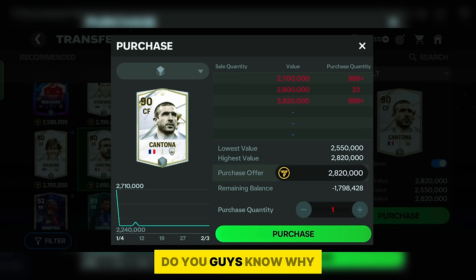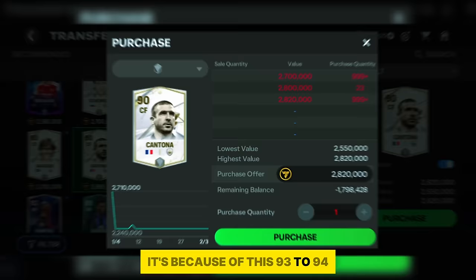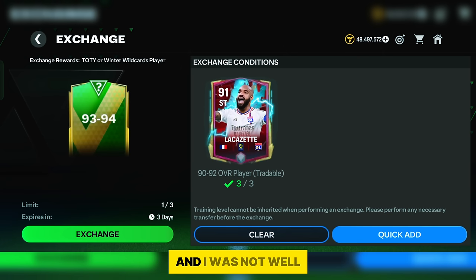Do you know why his price rose? It's because many people want to buy this card. People want the 90 rating card because of the 93 to 94 rating exchange pack. So whenever a new exchange comes, you have to be well prepared so that you can make a good amount of coins. I was not well prepared and made bad mistakes.